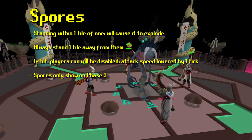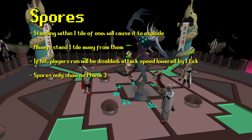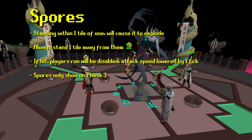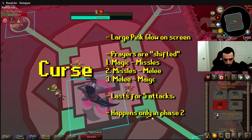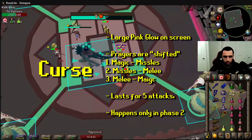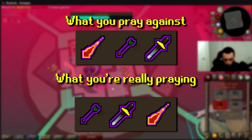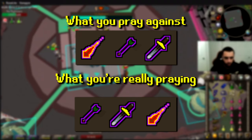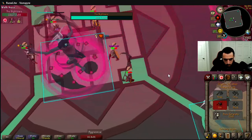Spores only happen in phase three — little mushrooms that spawn sporadically around the fight zone. If you're within one tile of any spore you'll instantly burst and lose your run energy, forcing you to walk for the next 15 to 20 seconds, which is really unhelpful during the fight. Next is Curse, honestly the most annoying special attack: she shifts all of your Protect prayers one over to the right. So if you're praying Protect from Magic you'll be protecting from Ranged, if from Ranged you'll be protecting from Melee, and if from Melee you'll be protecting from Magic. The only way to master this is through time and practice. Curse only occurs in phase two.